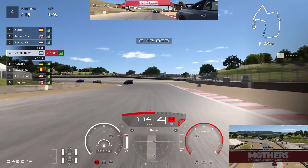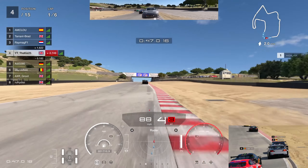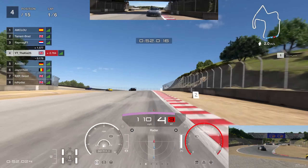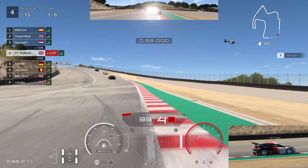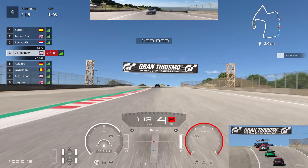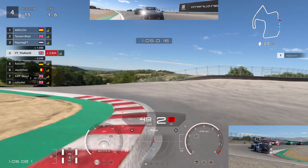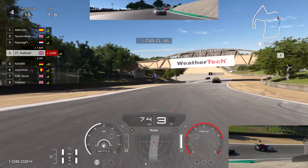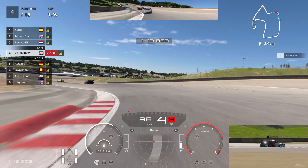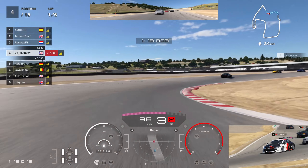We're still trying to defend from that Silvia, and that is the problem with it — it's so quick on acceleration. You might get past it but then it'll just come right back up behind you because of the acceleration zones. Into this tricky left-hand corner — very tricky corners to get used to, it takes quite a few laps to really start finding your pace. Into the corkscrew now, another corner that can easily make you crash — just one little mistake and you'll be sliding off the track.